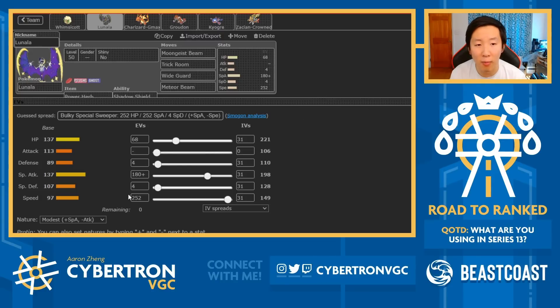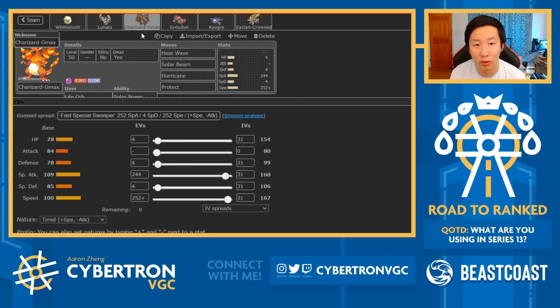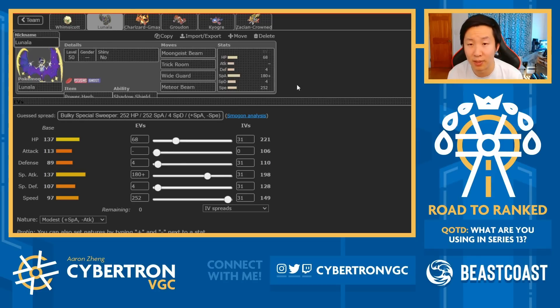The Lunala here is Modest max speed - the idea is that at plus one speed you can outspeed Calyrex Shadow Rider, so you'll normally try to combo that with Charizard to give Lunala a speed boost, and then Lunala can just Moongeist Beam right away. Lunala also has Wide Guard, and I think Wide Guard should be used on most Lunalas in this format because of the number of spread attacks you'll run into: Astral Barrage from Calyrex Shadow Rider, Water Spout/Origin Pulse from Kyogre, Precipice Blades from Groudon. If you catch your opponent off guard with Wide Guard they can lose so much momentum, and even if they don't click a spread attack, it really pressures Calyrex since it relies so heavily on Astral Barrage.